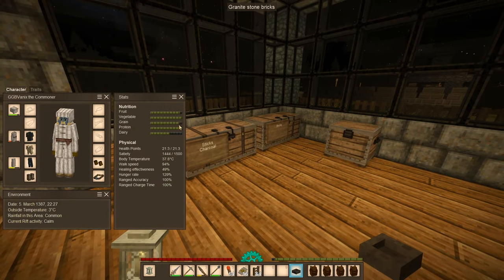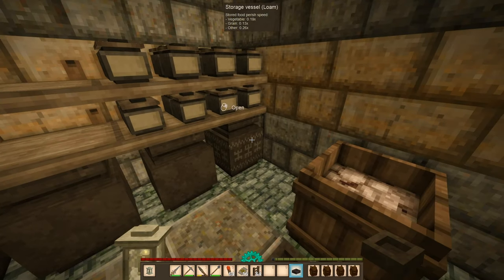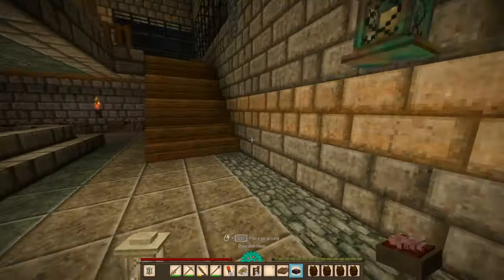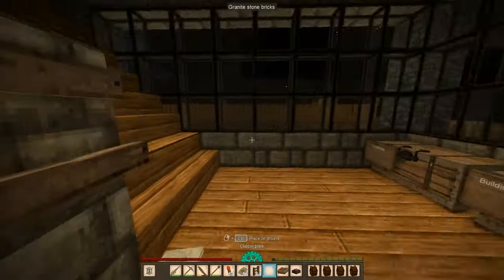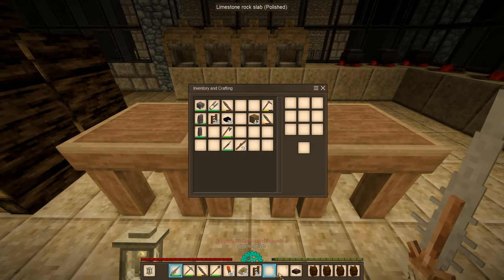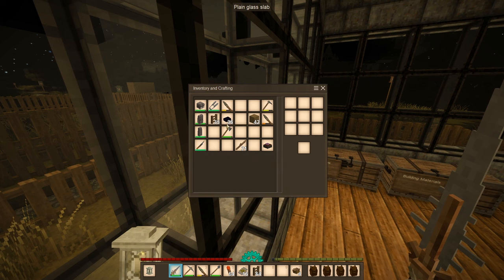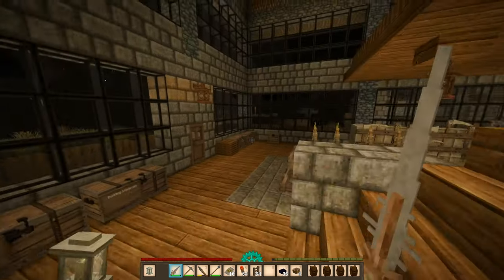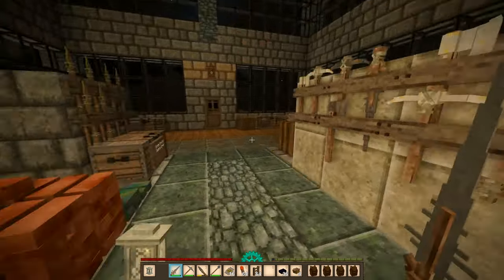Wait, my nutrition — we need grains and fruit. I guess we'll take another pie, cut this up. Got four slices of onion pie. We'll bring the torches, put the bandages in. Okay, everything's good — copper plates, gears, and tools — I think we're good to go.